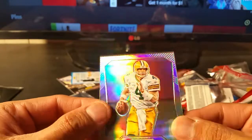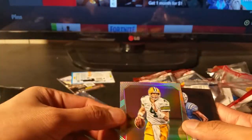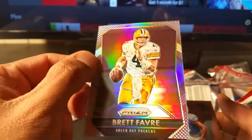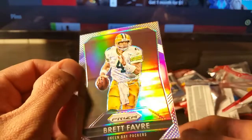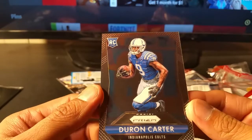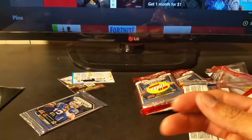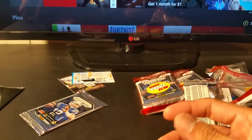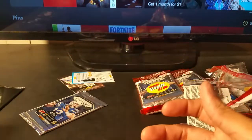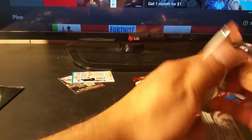Demarius Thomas base, Muhammad Sanu base — and sweet, a Prism refractor of Brett Favre! I have sleeves but I'll have to sleeve that up afterwards. It's funny too because he wore number four and they made it card number four — that's pretty awesome. Really nice card, so kind of our first hit. I'm sure there's a lot of Prism Brett Favre's out there. Duran Carter — I feel like I'm getting a lot of Colts, maybe because of Andrew Luck.